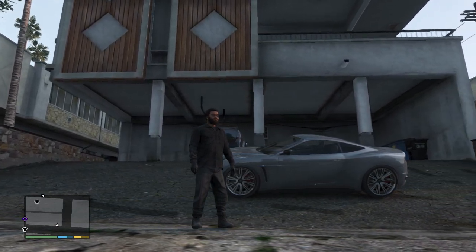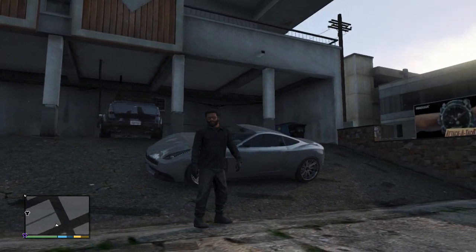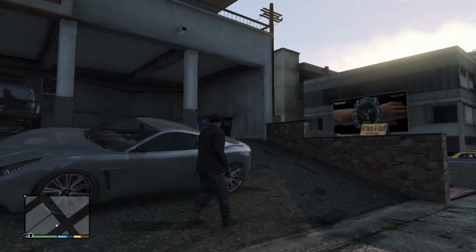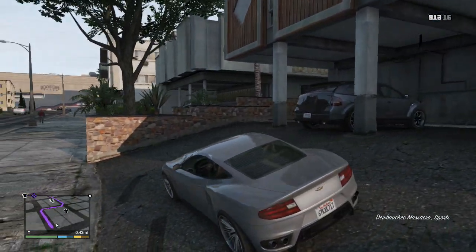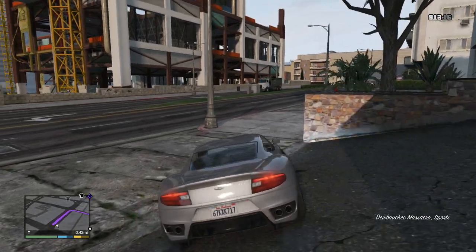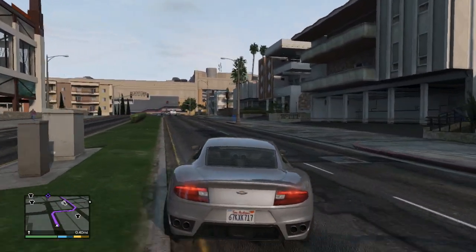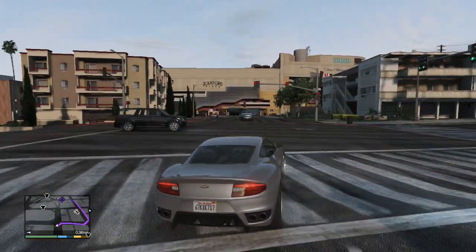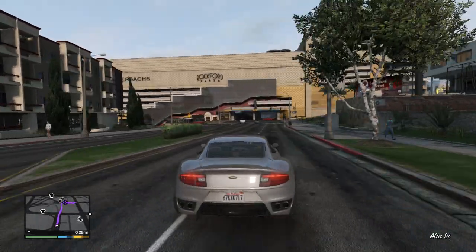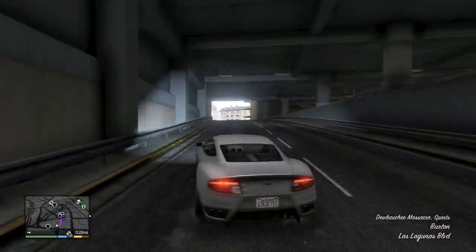Hey guys, RJ here with Trippy Commentaries, chilling playing some GTA 5. Rockstar has given us four brand new vehicles to test drive with the HighLife update — make sure you go and download it, it is completely free. All you have to do is go to your main character's garages and you can find some new cars to check out. Definitely good stuff by Rockstar, well appreciated. Today we are going to be looking at the Dubati Massacro.